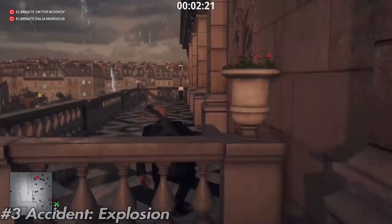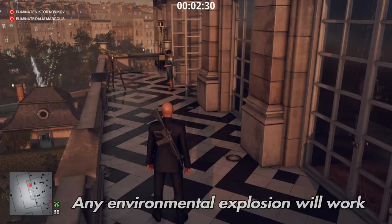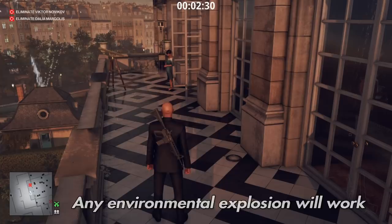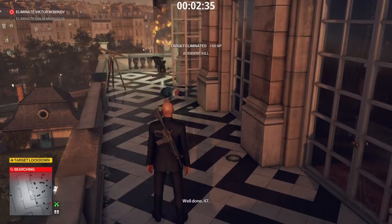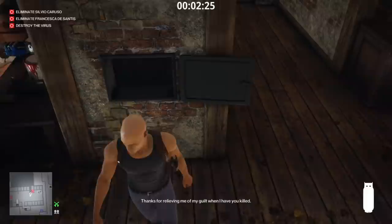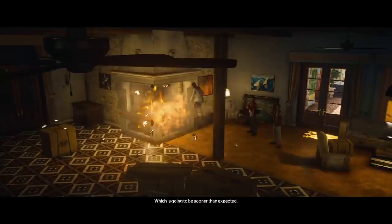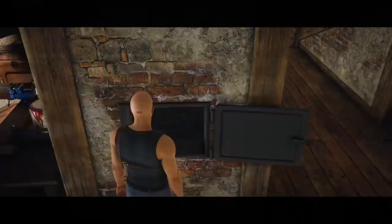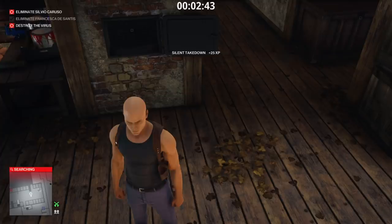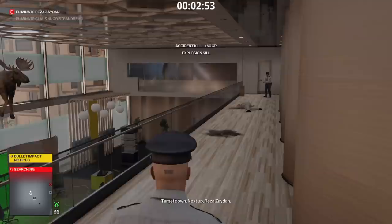Next is accident explosions. Here's a first example: we shoot this gas lamp, Dahlia goes outside to smoke a cigarette, and she will blow up. When setting up traps like this, only shoot it once — if you shoot it twice it will explode immediately. For Sapienza, you can grab a propane flask and when Francesca gets near the fire, put it down the little chute into the fire — it explodes right in front of her. The guard knocked out counts as an accident knockout, so it still won't ruin your Silent Assassin rating.